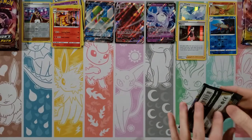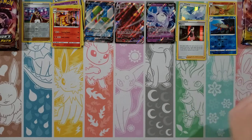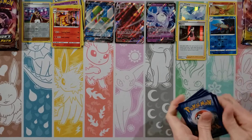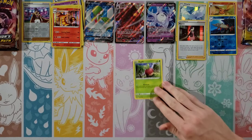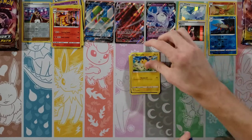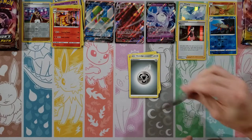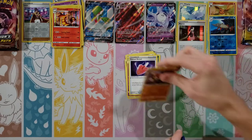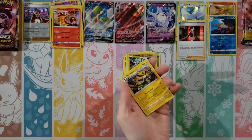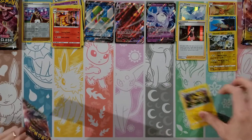Another Rebel Clash — I'm going to get a Secret Rare! Yeah it would be nice — I don't care what pack, I'd love a Secret Rare. Cards: Applin, Tympole, Trubbish, Helioptile, Honedge, Metal Energy, Hatterene, Cursed Shovel, Falinks. Reverse of a Vikavolt Rare, and an Electivire. I like that Vikavolt Rare — keeping it out.